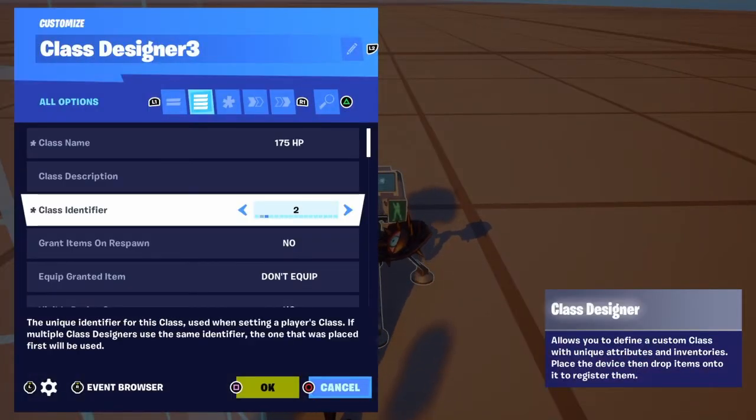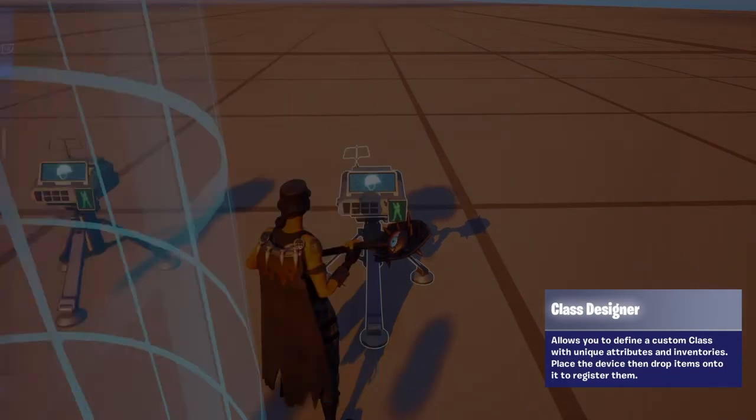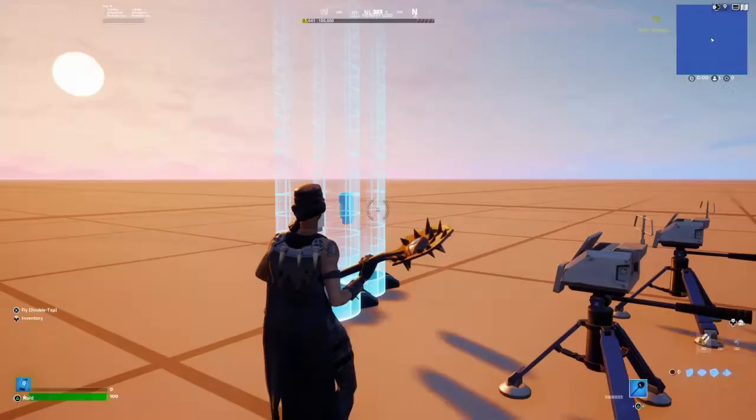We're going to copy this and paste it, but the class identifier is going to be two and we're going to change this to 200 HP. Now I'm going to start the game and see if this thing works.